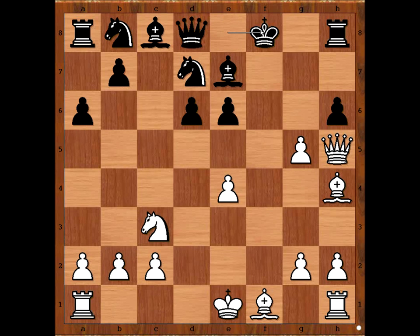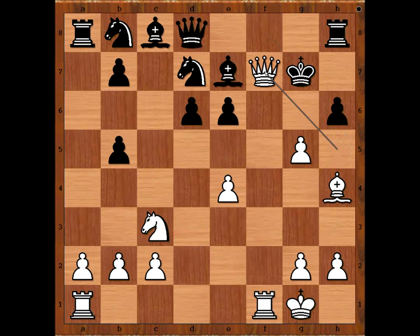King to f8, white to move — how to continue? Keres played another incredible move. Can you find the move? What would you do? Keres played bishop to b5. Why? Can you see why? Locating the square for the rook. If a takes on b5, then g7, queen to f7, check, mate.